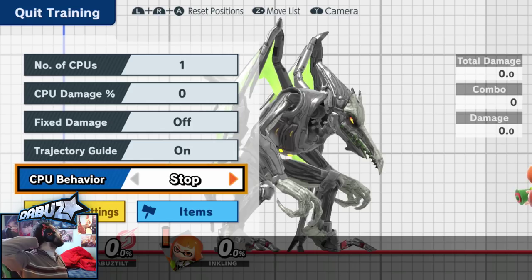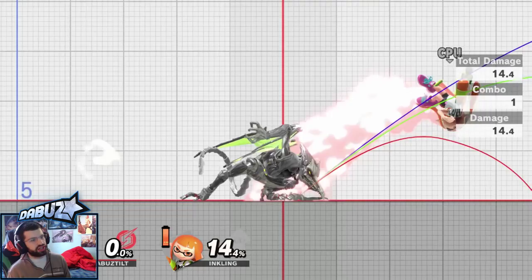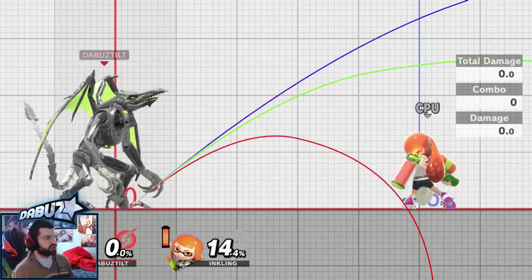What else is worth mentioning with this character? We talked about how good dash tech is — powerful, comes out a little bit slow but has almost no end lag, good range, just a great kill option and a great tool to combo off of. Although generally you want to do like dash up tilt, dash down tilt, or a dash aerial to get combos and continue them.